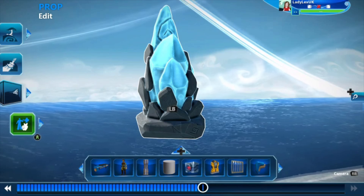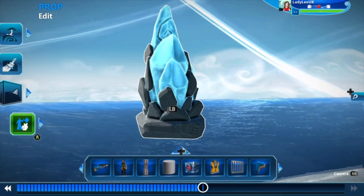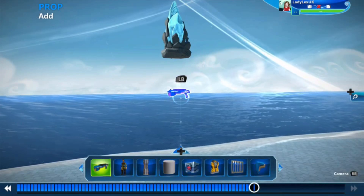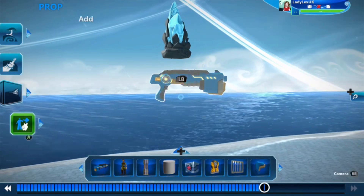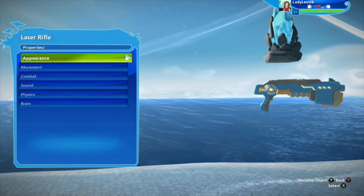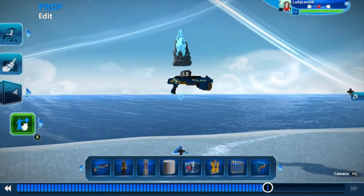So now let's have a look at what you made with last week's challenge prop. Last week's challenge prop was this lovely thing - this is the laser rifle. There it is - it's flashing because it's a tumbling object.